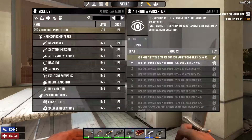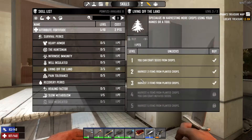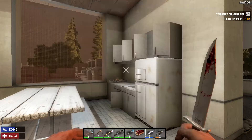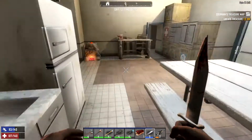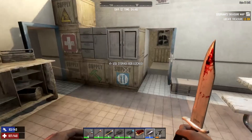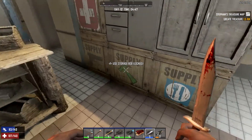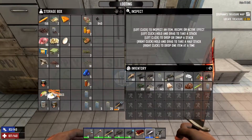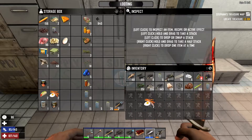I wanna work on getting some more points today. I need to get my Living Off the Land up another mark, and so to do that I've gotta get my Fortitude to level 7. I currently have 0 points, so I'm gonna have to go up a bit — I need like three levels. Let's go ahead and eat some bacon and eggs. In fact, let's just take some bacon and eggs with me.